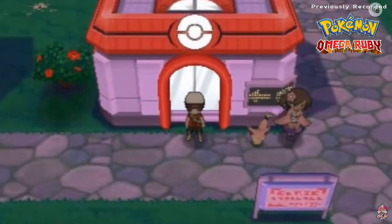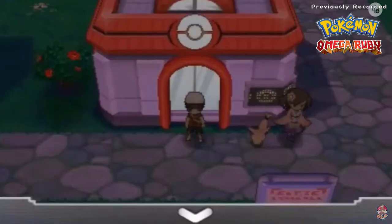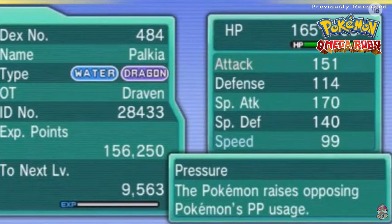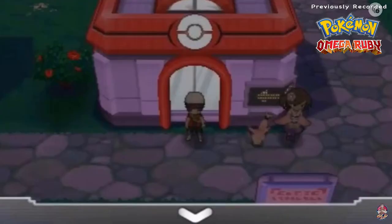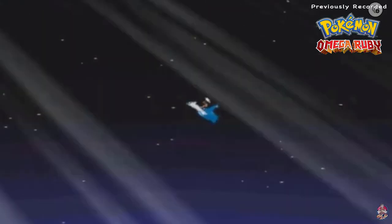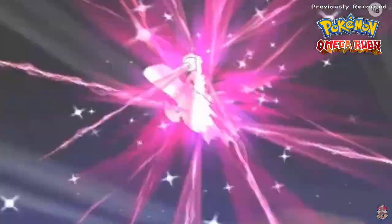I did a quick trade with my Alpha Sapphire copy and now we have both Dialga and Palkia on our team. Let me show you Dialga - it's the steel and dragon type Pokemon with Aurora Sphere, Iron Tail, Roar of Time, and Flash Cannon. Palkia is water and dragon with Earth Power, Aurora Sphere, Spacial Rend, and Hydro Pump. Now that both Pokemon are on the team, use the Eon Flute and make your way to the next spot.